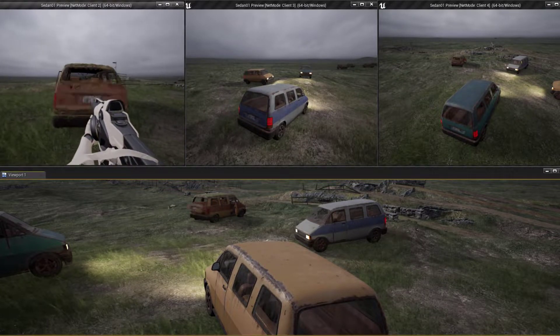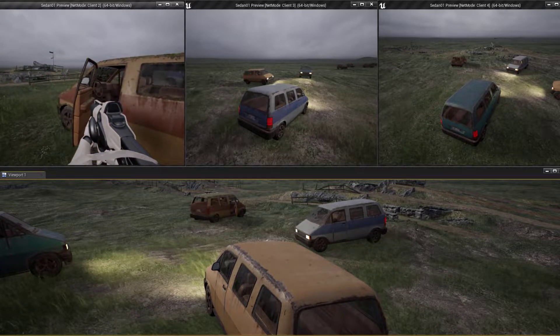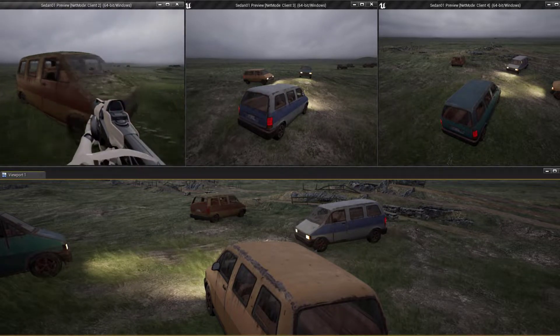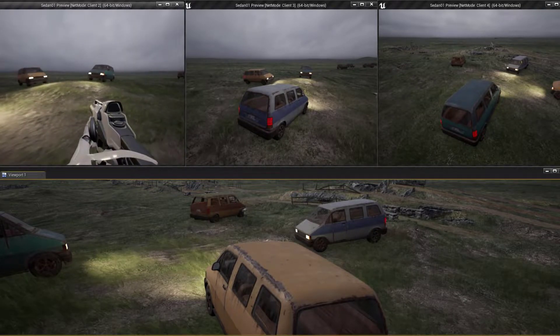As you can see, the windows will now smash and the animation and destruction is now replicated to all of the clients. As we are opening the doors and closing them and making particles spawn, that is replicated to all of the other clients.